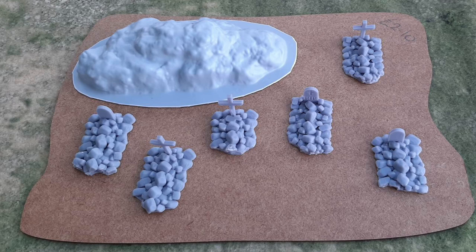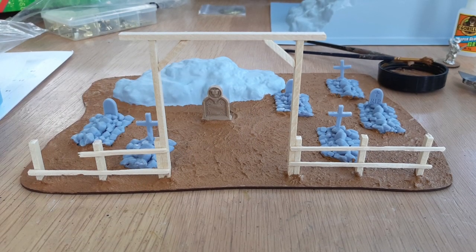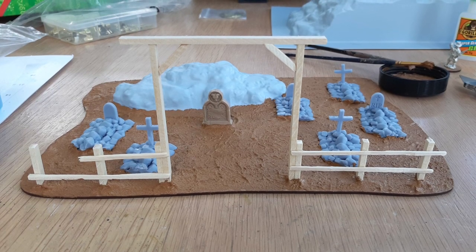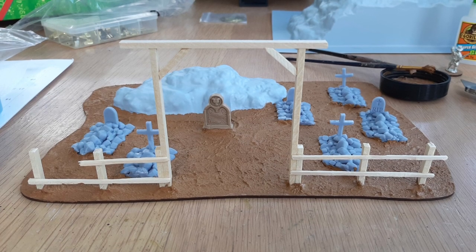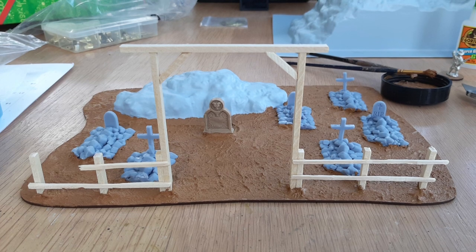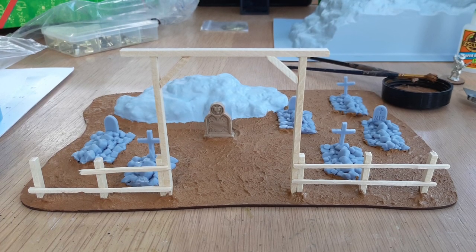Here you can see I'm in the early stages of it. I'm using an MDF base from Warbases. I've got an Amira Mouldings plastic hill and the Iron Gate Scenery gravestones — I've broken them down just a little bit, which gave me a bit of extra space to get them on the board. I've also got some balsa wood fencing and posts which I made myself, all stuck down with super glue.